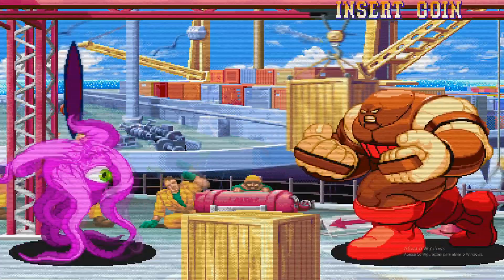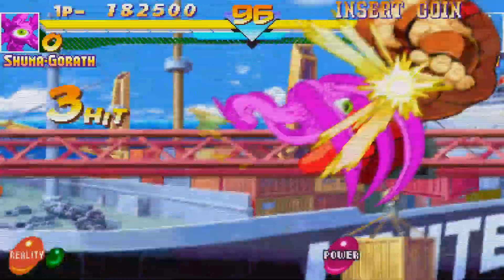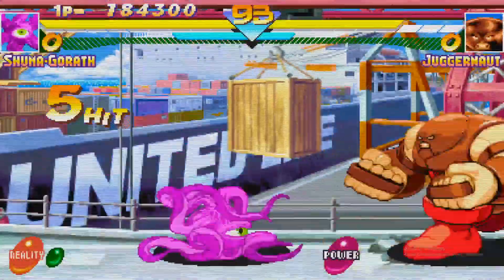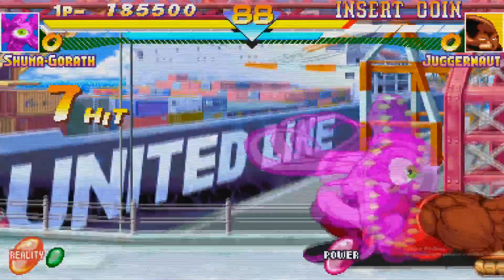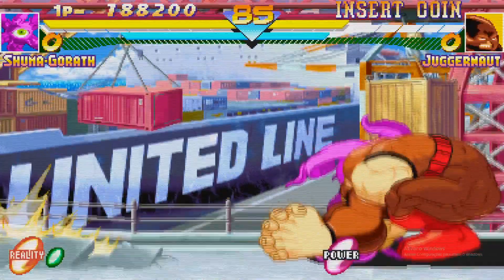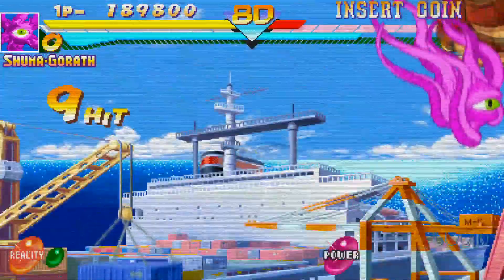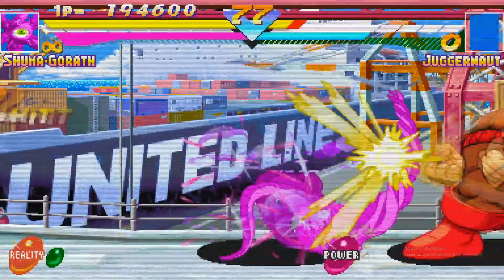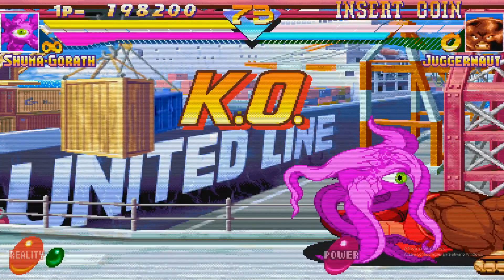Next opponent now — Juggernaut. Let's go, big body. Gotcha. Put him to the corner. See the combo. Missed it. Gotcha again. Nice. Stun. Got the stun. Got the throw, nice.